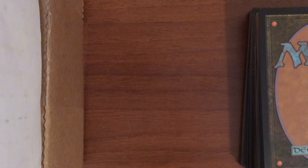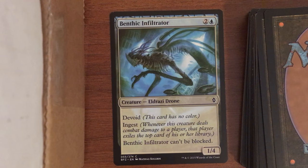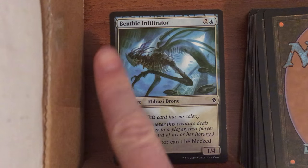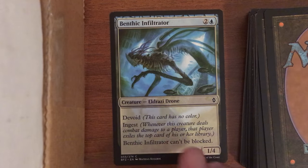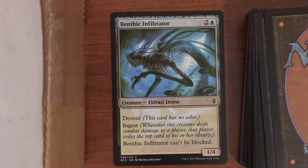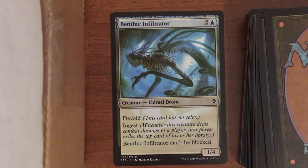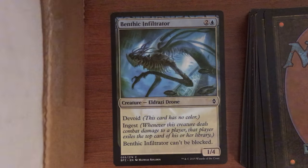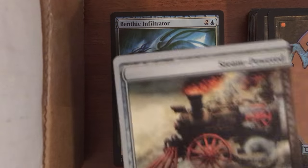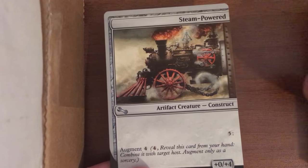First of all, I wanted to show one of the Eldrazi devoid frames. You can see how the artwork is actually on the whole card and the text box is semi-transparent. Up at the top you've got this really neat looking ancient carving pattern that's the color you actually have to spend for the card — it's technically not a color, but obviously you can't put this in a deck that doesn't have some kind of blue mana.